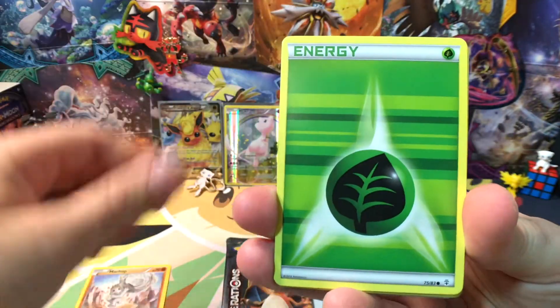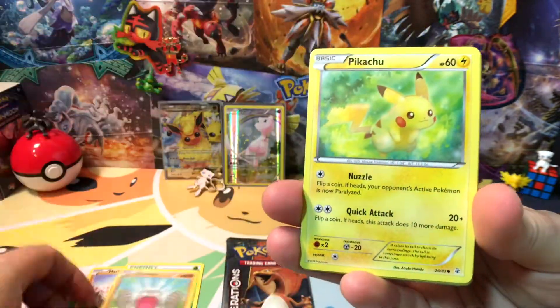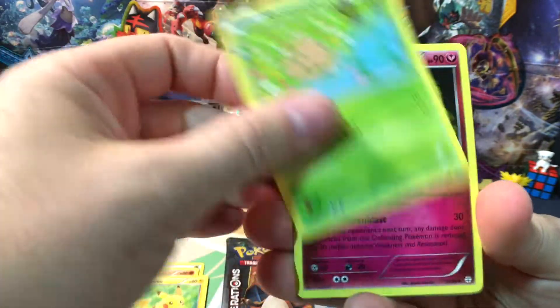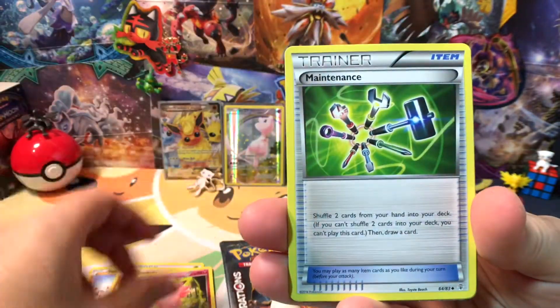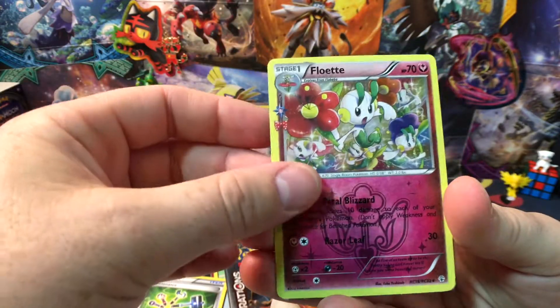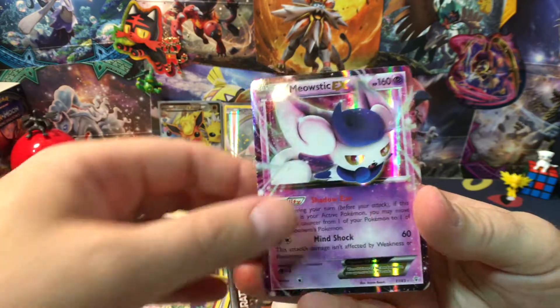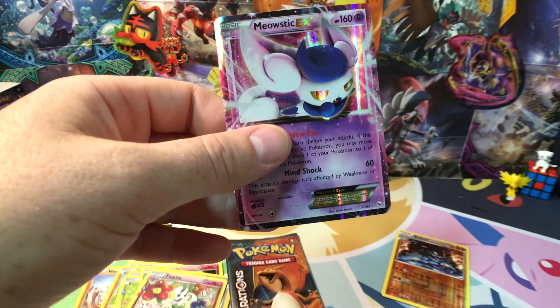We got Machop throwing the boulder — Leaf Energy, Geodude was the boulder he was throwing! Shroomish, Clefable, Maintenance. We got a Golem reverse — that's a rare! We got a Flabébé Radiant Collection. Oh, got a Meowstic EX right there! That's how you start it off right!